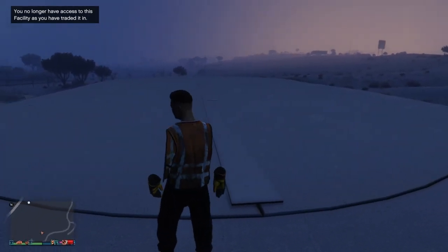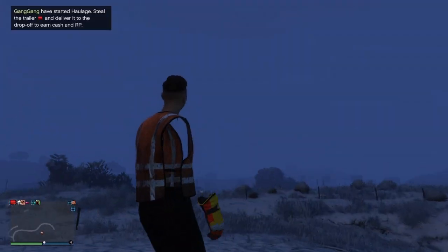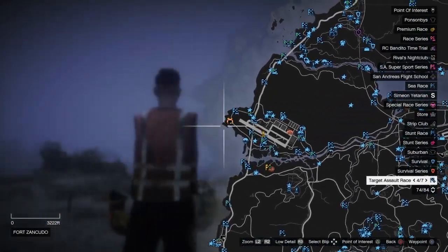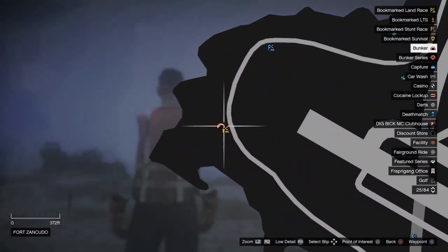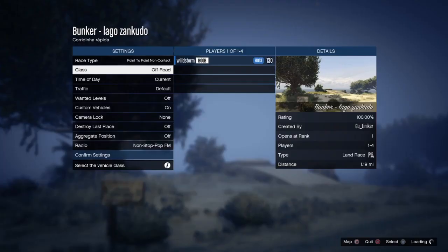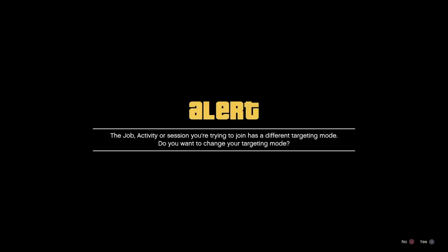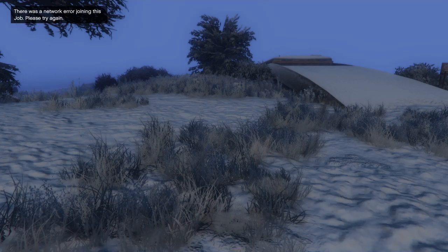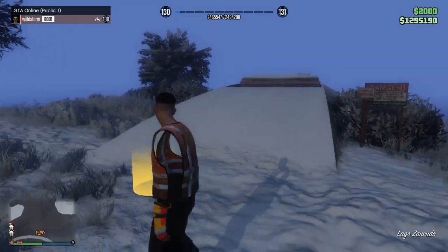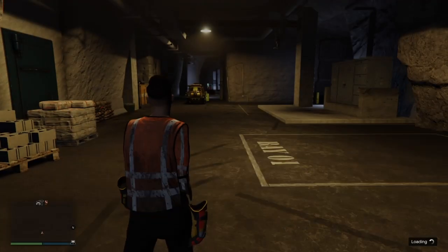It says you no longer have access to it because I trended it in the top left. From here, just bring up your pause menu and start a job near your bunker. I've also got a bookmarked one, but it can just be any blue one — doesn't really matter. Join them, accept the first alert, deny the second one, and it should say there's a network error and you're at your bunker.